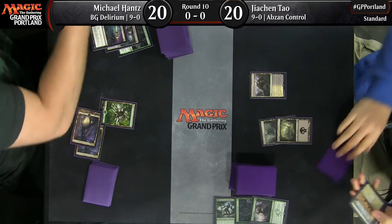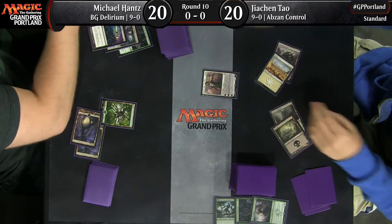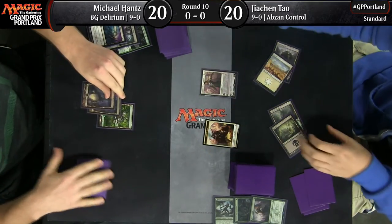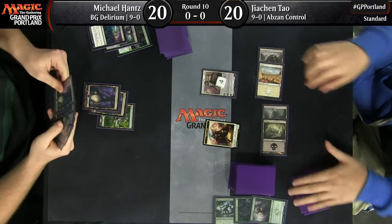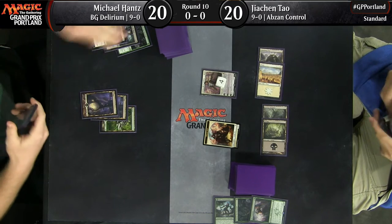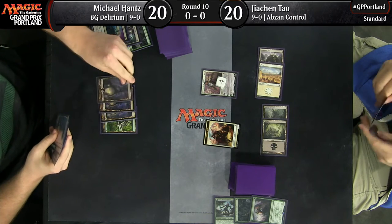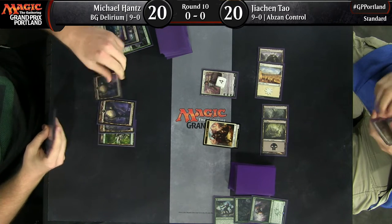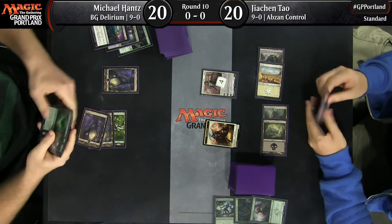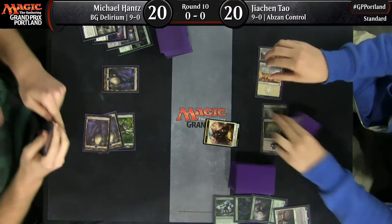Now they're dropping like flies. JC plays Den Protector, but Michael wastes no time using Grasp of Darkness on it. JC plays Gideon, Ally of Zendikar, and Michael is now facing a real threat. We haven't seen a lot of Gideons in main decks lately, but it seems very strong. Definitely one of the most powerful cards legal in Standard.